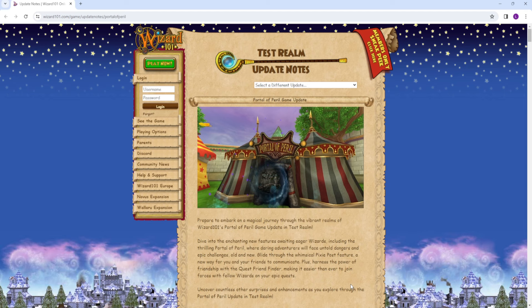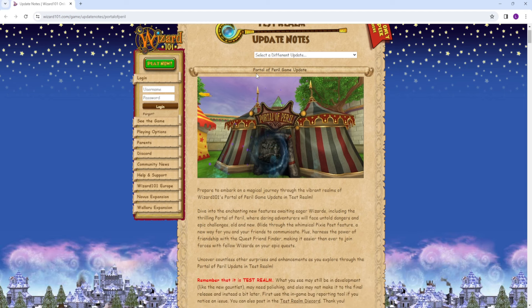Let's get into the patch notes and find out what's all new. First of all, we have the Portal of the Peril game update. Basically, this is a new tent in the fairgrounds area that actually has old gauntlets in them. You can walk up to the fairgrounds and this new tent and basically do the Sinbad horde gauntlet, which is the one that's available currently in Test Realm. This lowers the barrier to entry to the content and it's literally just free and accessible for everybody to do, which I think is great. I believe this is going to be kind of like a weekly feature where they'll have a different gauntlet every week — though I'm not entirely sure if it's going to be every week, every month, or whatnot.